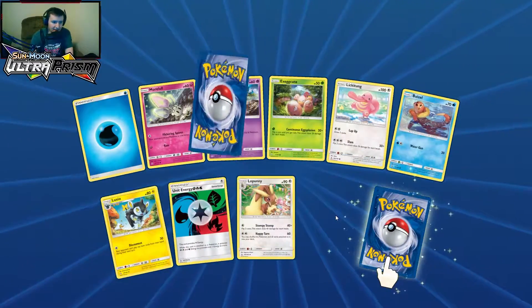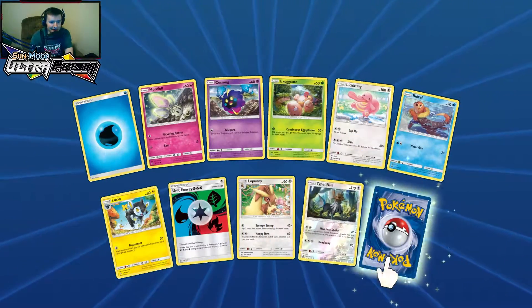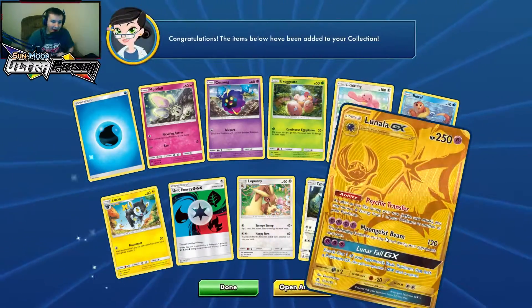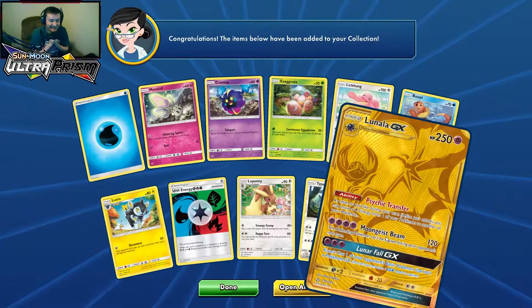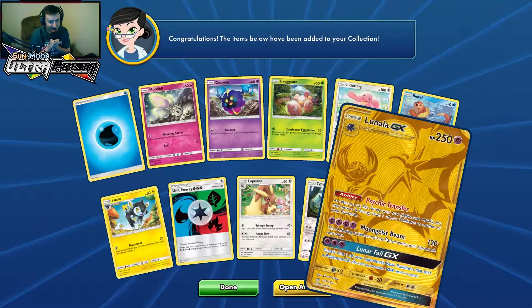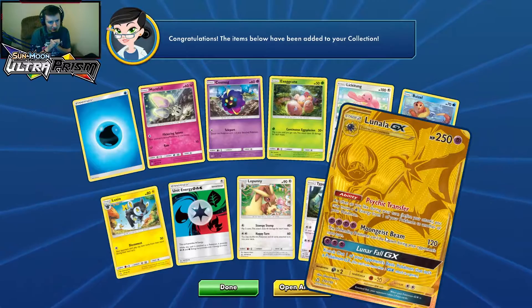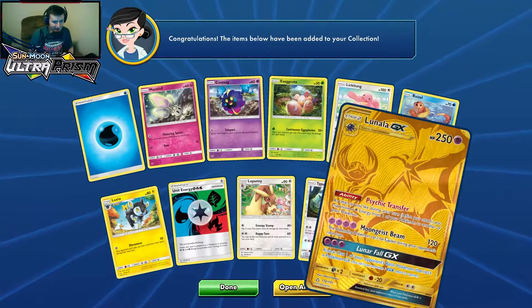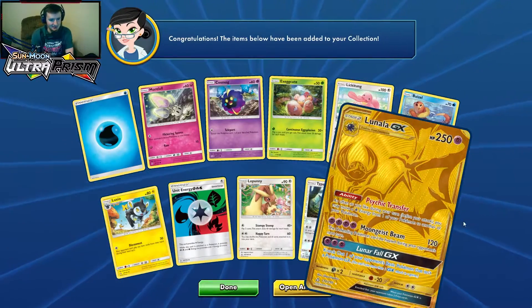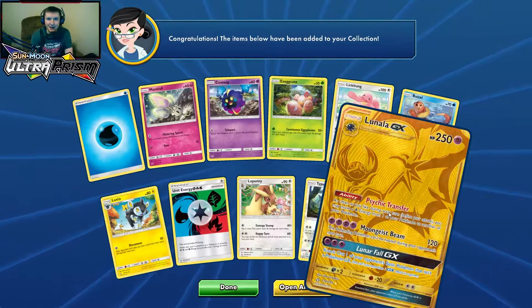Two more left — reverse holo Type: Null. And in the last pack: secret rare Lunala GX! As often as you like during this turn, move a Psychic Energy from one of your Pokemon to another. Interesting — well, we hit gold in the last pack!